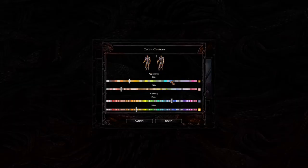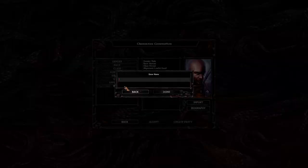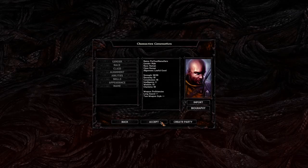You can pick your appearance — purely for personal aesthetics, so go with whatever you like. Then you've got voice sound effects, again just personal preference. Finally, you get to name your character. Just put your name in and you're good to go.